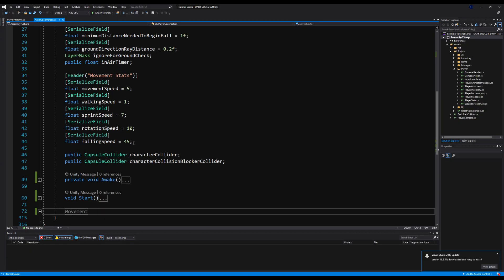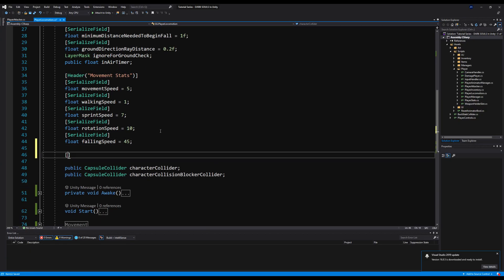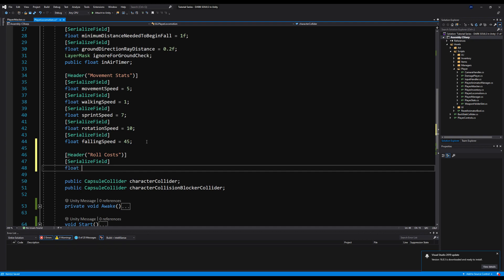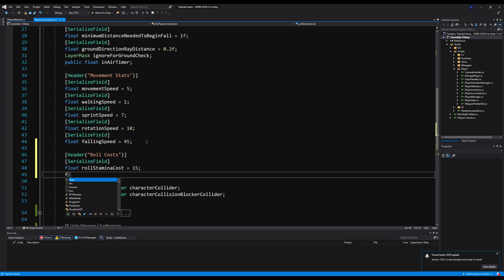Back in player locomotion, I'll add a header called Roll Costs. Then I'll add a serialized field float called roll stamina cost and initialize it to 15. I'll make another float called backstep stamina cost and initialize that at 12.